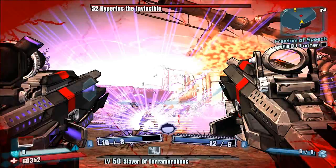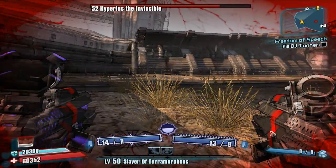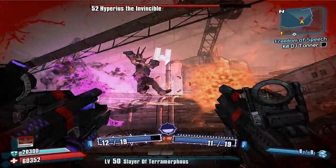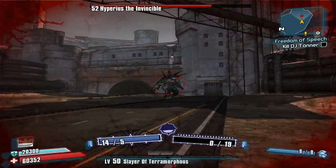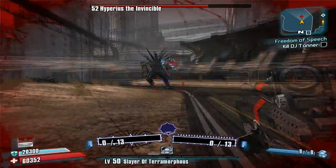Avoid these jumps at all costs, because if he hits you with a jump and you get hit with a Nova right after, you're going to get downed and it's a giant waste of time. Now, I'm going to use a Sly Conference Call and a Critical Conference Call, because I think it kills him much quicker.